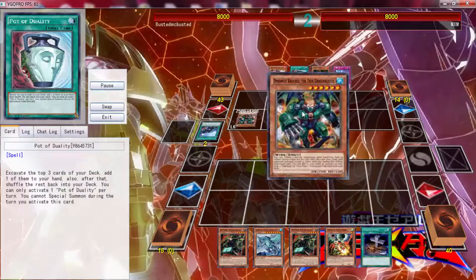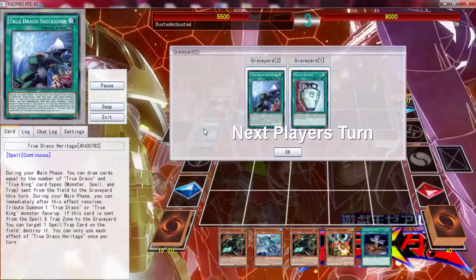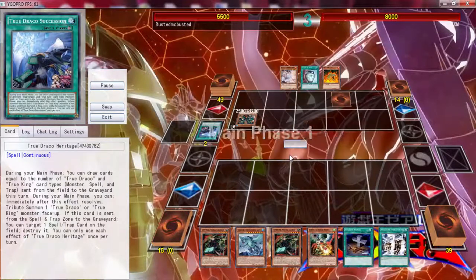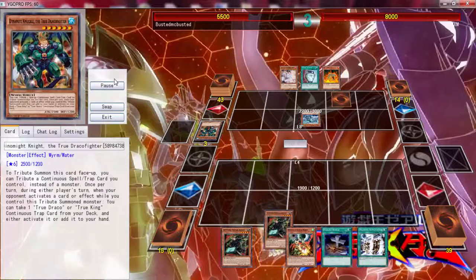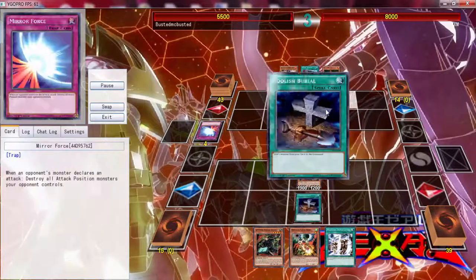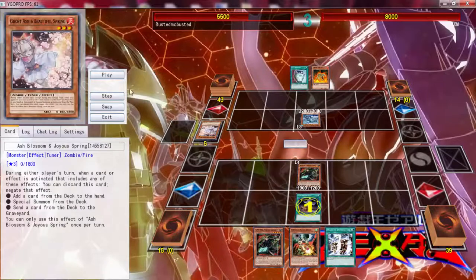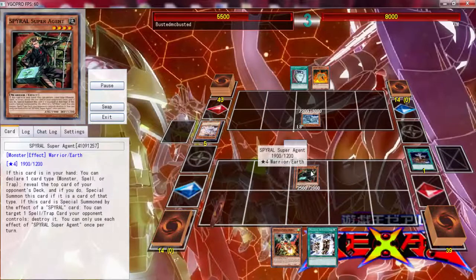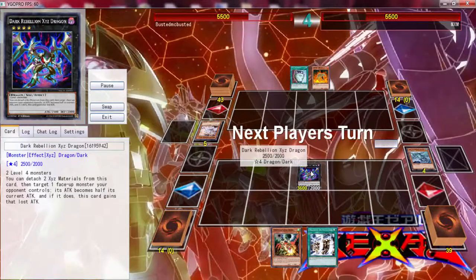He activates Pot of Duality and gets some strange cards, so I'm guessing it's True Draco stuff. I call Spells because I can see he's playing True Dracos and they play a massive amount of spells - send that. I drew the Machine Dude but now it's too late because he does have a Ghost Ash. I'm going to go XYZ Dark Rebellion Dragon because it'll put him at 3600.